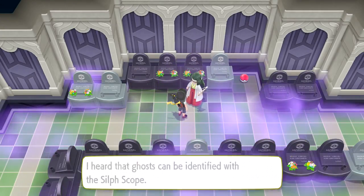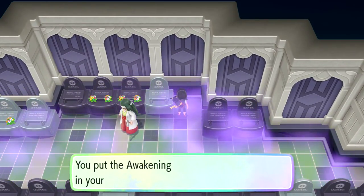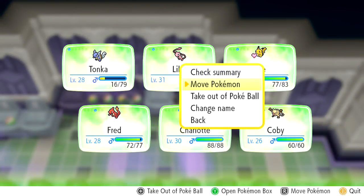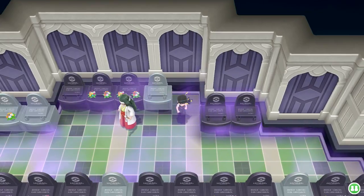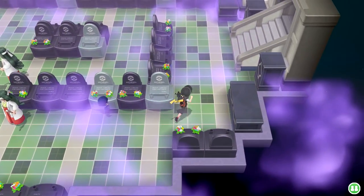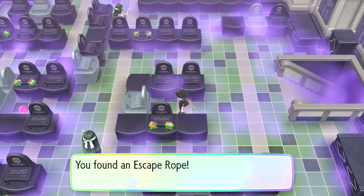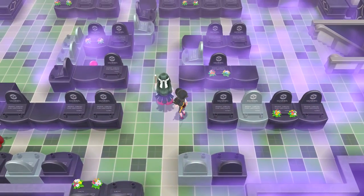'I heard that ghosts can be identified with the Silph Scope.' Where in the world is it? Found an Awakening. Let's switch our Pokemon party around a little bit - moving Lily to the front. We got a Pokeball waiting here, plenty of trainers all over the place, and we got an escape rope - so if we ever run into a little too much I guess we could use that and go heal.